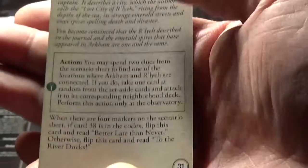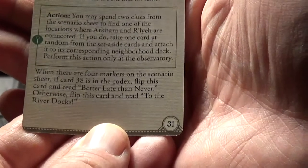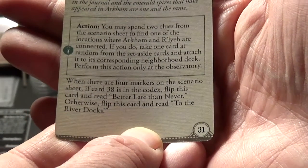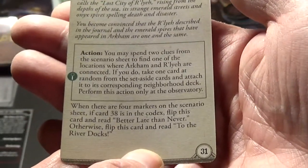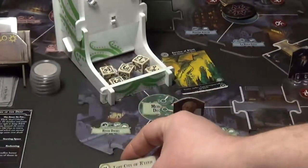Action: you may spend two clues from the scenario sheet to find one of the locations where Arkham and R'lyeh are connected. If you do, take one card at random from the set aside cards and attach it to its corresponding neighborhood deck. Perform this action only at the observatory. We have to get to the observatory then. When there are four markers on the scenario sheet, if card 38 is in the codex flip this card and read 'better later never', otherwise flip this card and read 'to the river dogs'. So we have to get some markers on this card but we need clues on the scenario sheet - and we do have three clues there now.